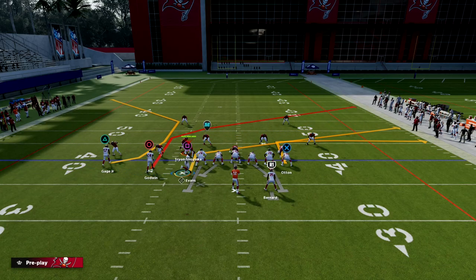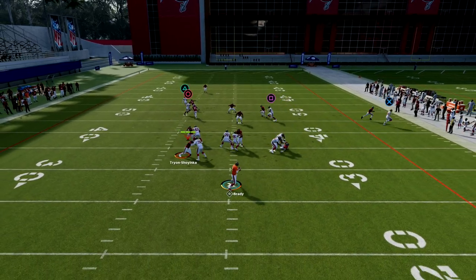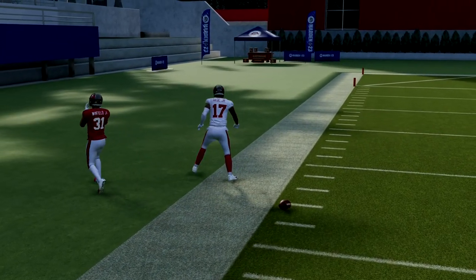As soon as I motion that number one receiver, I'm putting that dude on the C route. What you'll see here is I can basically freeform outside, and that's going to be wide open. So I have the ability to beat man.